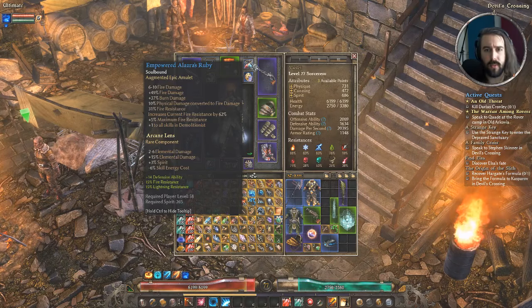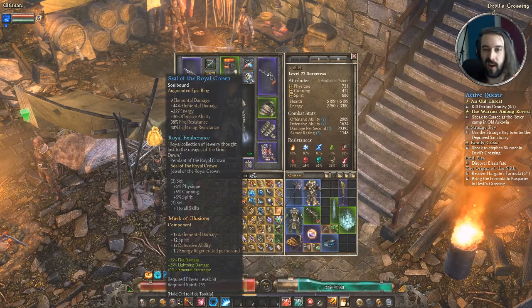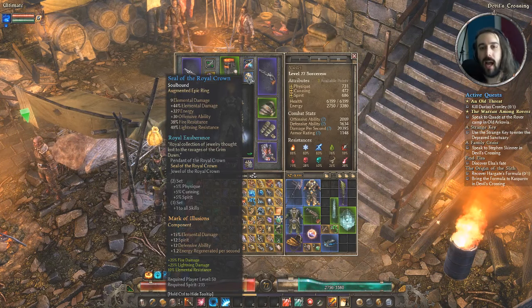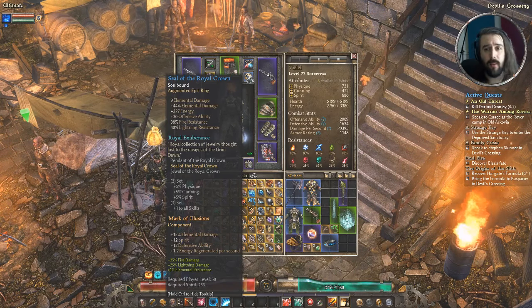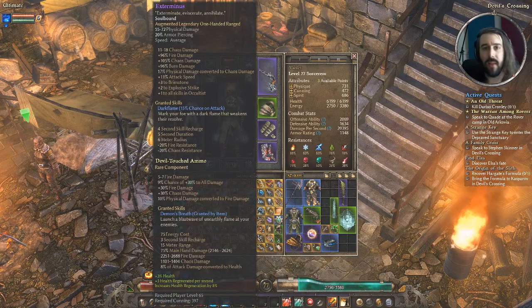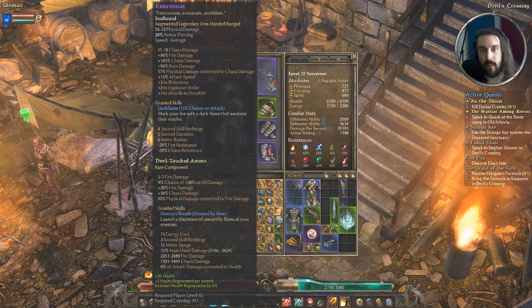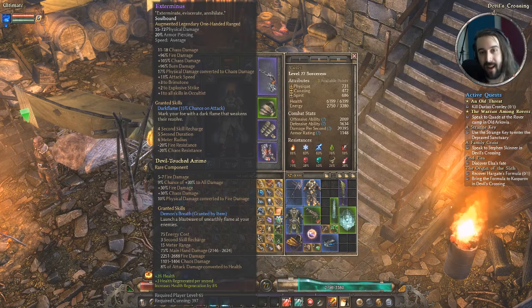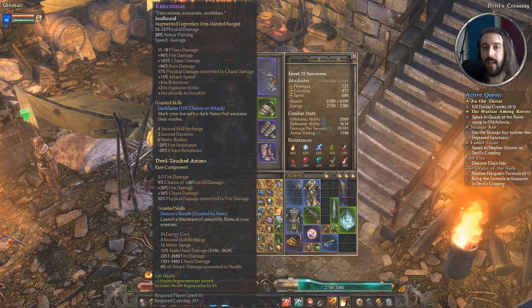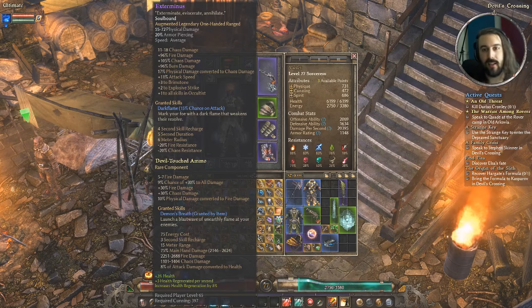The necklace is Empowered Lazarus Ruby — a bunch of fire and burn damage, plus one to all Demolitionist skills, fire resistance, and it actually increases current fire resistance over 60%. Seal of the Royal Crown is slotted there giving elemental damage, extra energy, offensive ability, and resistances. The other gun I've got running is Exterminus — it's got an occultist vibe but gives flat chaos damage, percentage damage to fire, chaos and burn, 11% attack speed, plus three to Brimstone, and plus two to Explosive Strike.